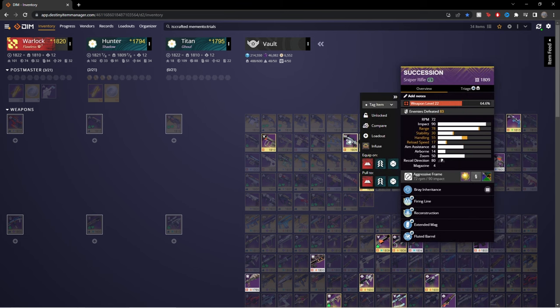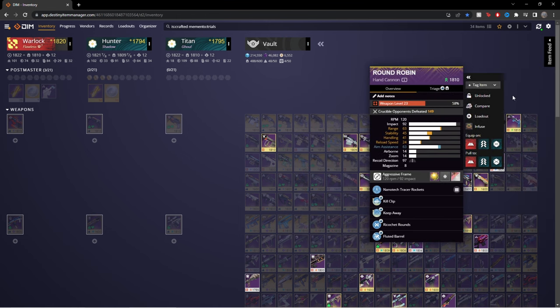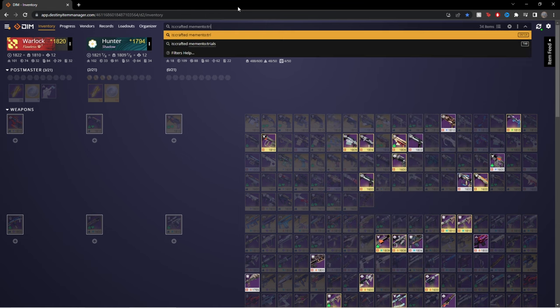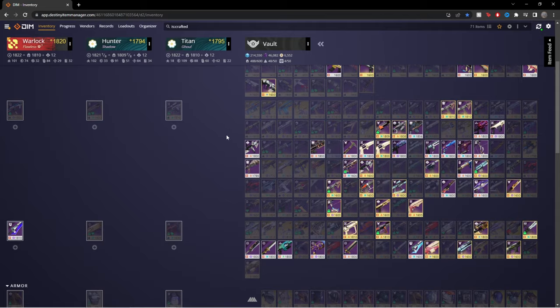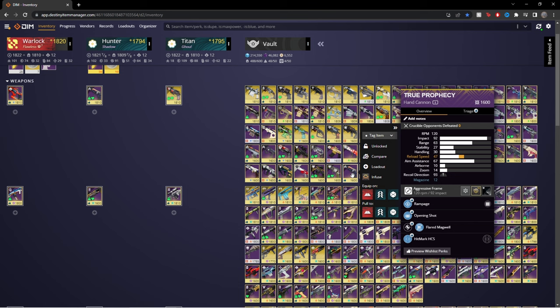Looking at the levels of my crafted weapons: 20, 25, 22, 11, 23, 15, 24, 28 — the Trials mementos take up the majority of them, that's just how it is. I can go through my weapons — I have this one at zero power, I think I got this one from a sir.